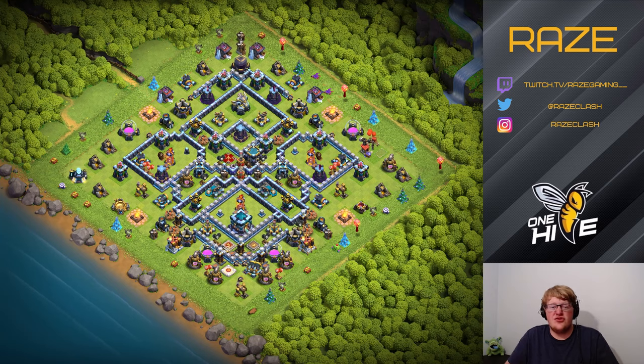Let's take a look at the traps for a minute. We have in the middle a lot of Seeking Air Mines. That's to prevent any healers, E-Drags, or Dragons from getting to the opposite side of the base — all the way across — and that's to prevent the Air Attack 3 stars and the Yeti Smash 3 stars.